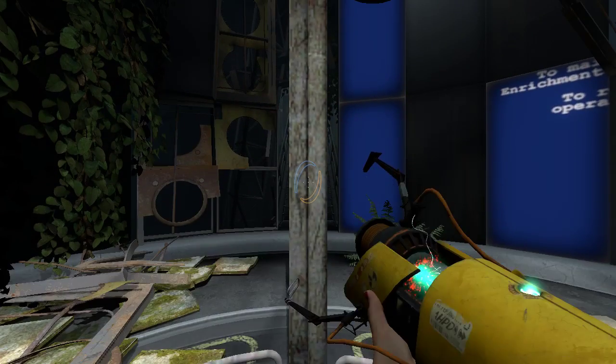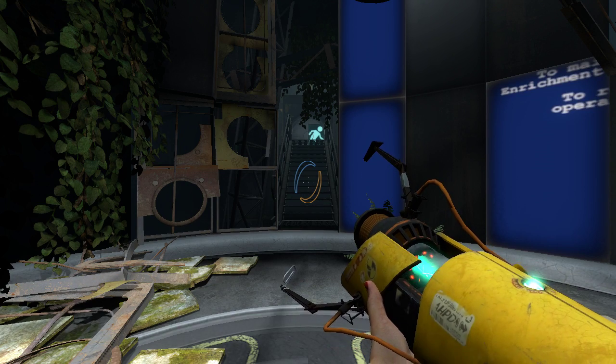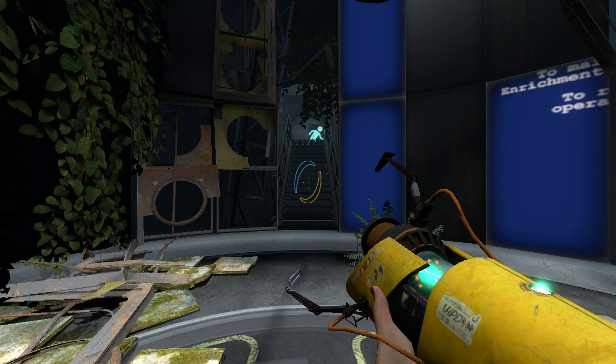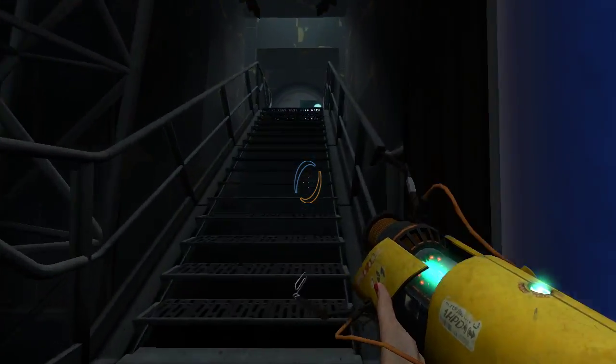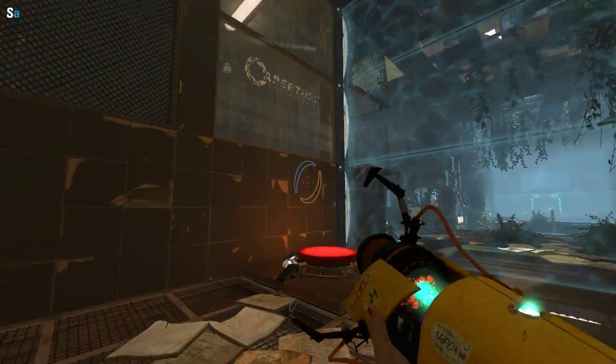Hey guys, I'm LB, and we are back playing Portal Stories: Mel. Last time, we figured out how the advanced chamber was of the last map, and I got stuck for a while, and then I remembered — excursion funnels will pull objects.